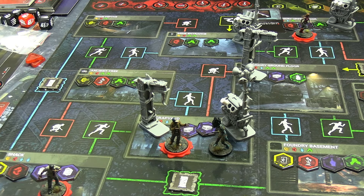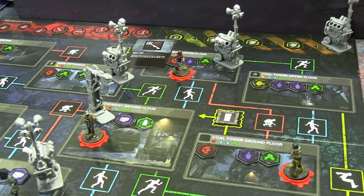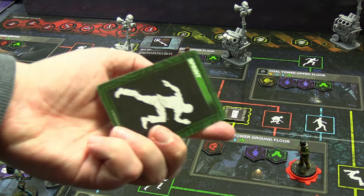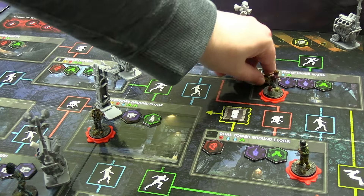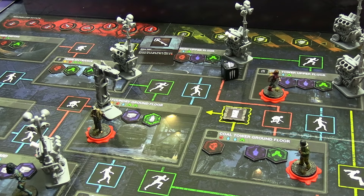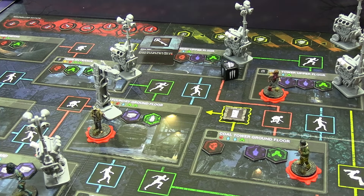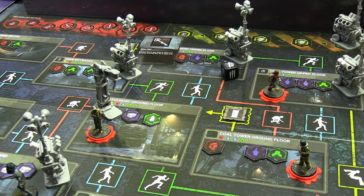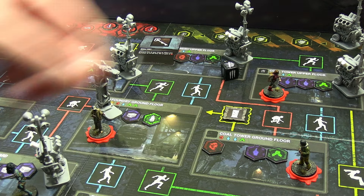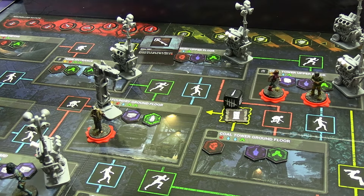Ace goes red to the foundry ground floor. Meg goes green, finds a generator not yet discovered, and repairs it - she crit-succeeds twice in a row. Two generators are now at two out of three progress, right next to each other. Jake can reach both via red or blue; he takes blue, flips a locker tile, and just fixes that generator - success. Generator done. They're 50% of the way there.